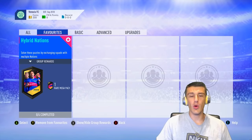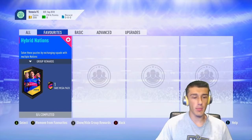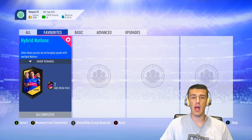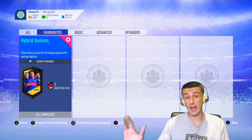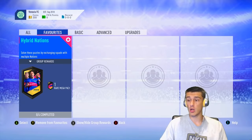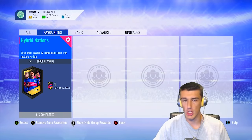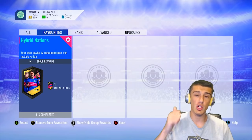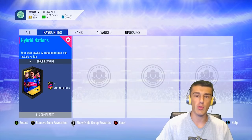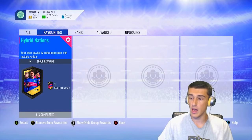What is going on everybody and welcome to a brand new video. My name is Elite and today I'm gonna bring the hybrid nation squad building challenge cheapest solution to you guys. First and foremost, you don't need any loyalty on this squad building challenge. So if you're doing it with loyalty, you're doing it wrong. There's a much easier and cheaper way to do it and I'm gonna show you in this video.